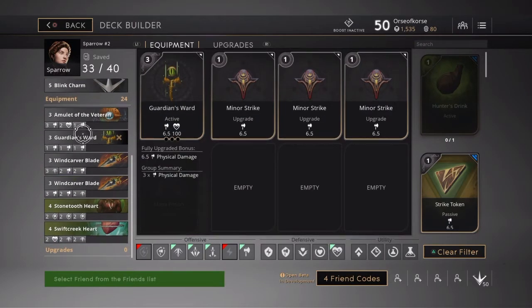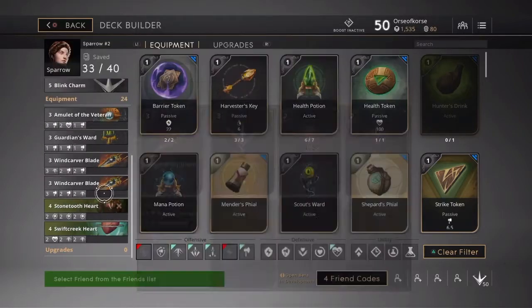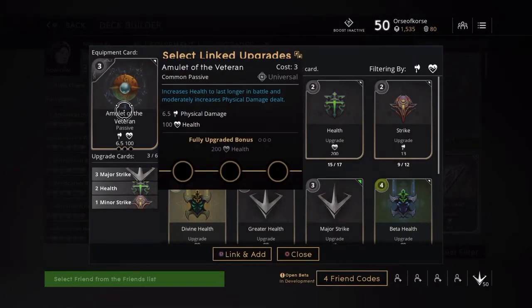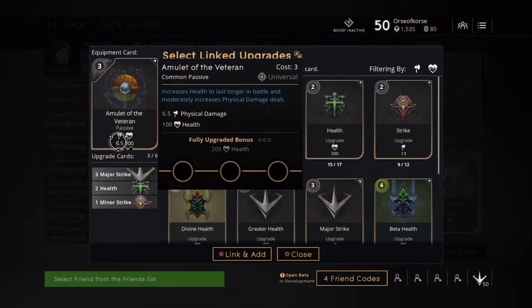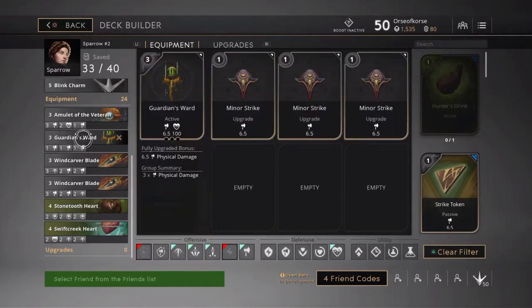Now let's get into the equipment. This is kind of health-heavy, so bear with me — instead of armor, which I know people are used to seeing with Sparrow, I changed it up a bit. I went with the Amulet of the Veteran — that's 6.5 physical damage and 100 health. Once fully upgraded you get another 200 health. I put this on a major strike health and a minor strike, going heavy on health but with pretty good attack damage.